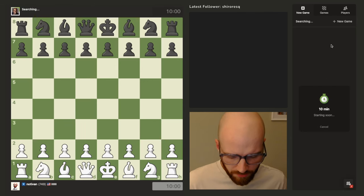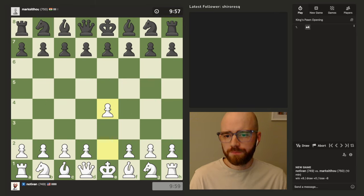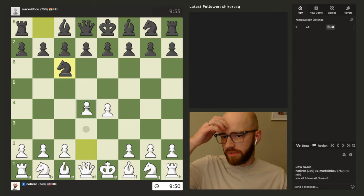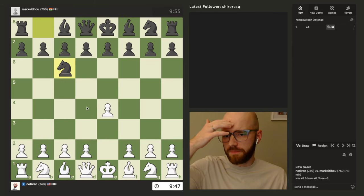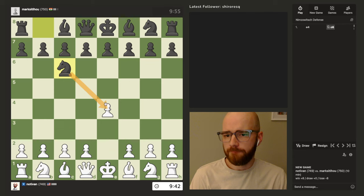Let's start a new game and see what we can do. Wish me luck. This is interesting. I do have the option of playing d4 here and then capturing with the queen, but I don't know if that's quite the play. He didn't attack this pawn, so maybe I just go for an early bishop or something.